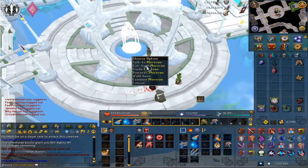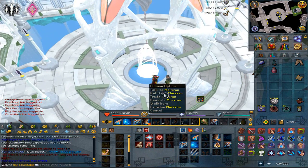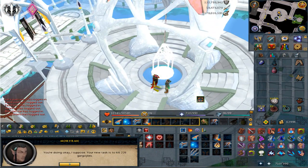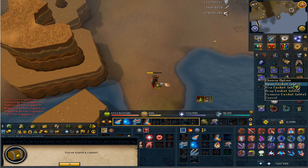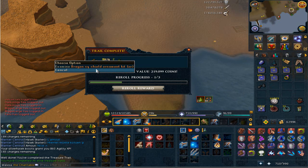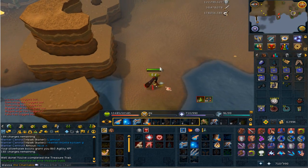Back at Morvran - we get a special assignment again. Let's try it again, and gargoyles, that's not too bad. First though, I'm going to do this elite clue. Here we go with the casket. Never mind - we got ourselves a dragon square shield ornament kit, and that is elite number 46. Crack on with slayer now, I'll be back when I'm done.